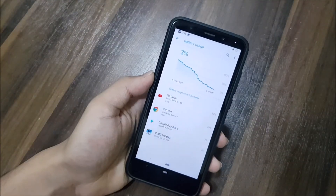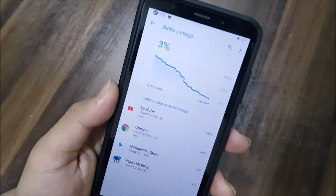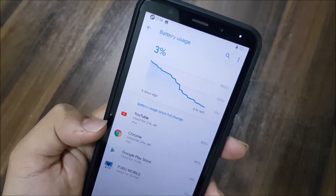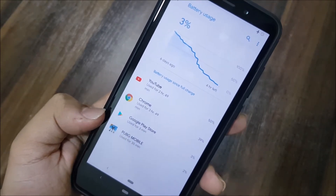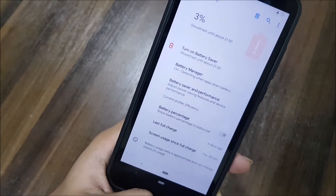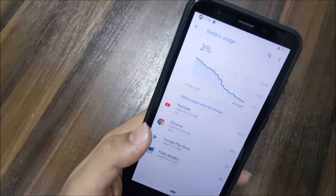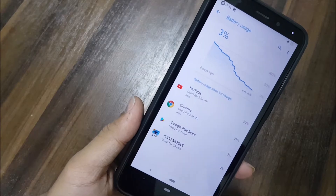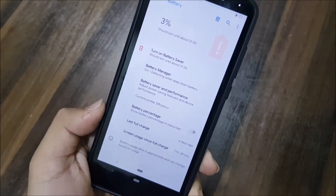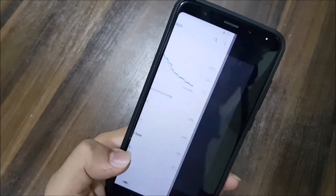The best thing about this ROM is the battery life. As you can see — six days, and I've been mostly using YouTube and Chrome a lot. PUBG Mobile was used for 35 to 40 minutes, and Google Play for downloading some apps. I got a screen-on time of eight hours over six days, which is really insane. YouTube for almost three hours, Chrome for almost four hours. Screen-on time is seven hours and 14 minutes over six days — the battery life is really awesome.